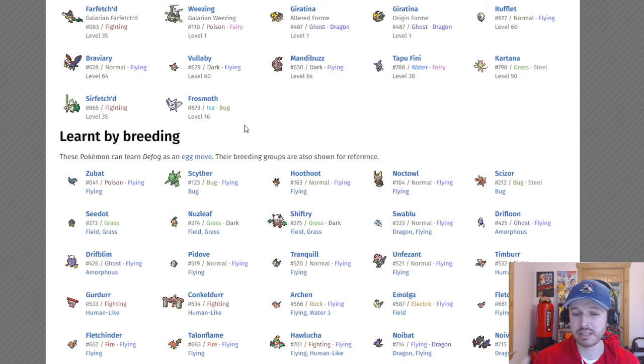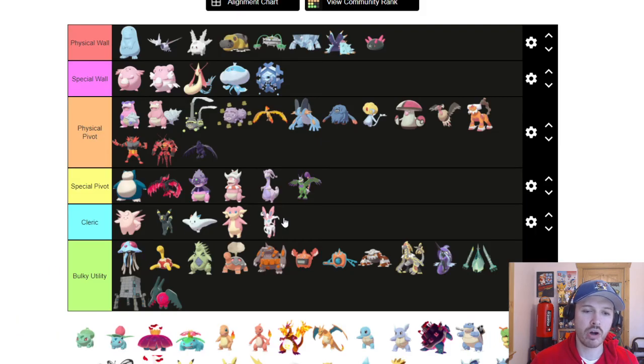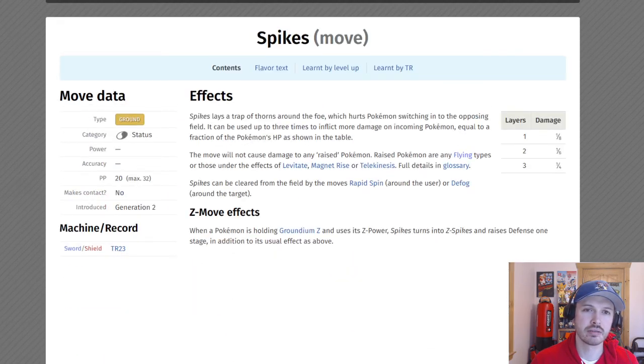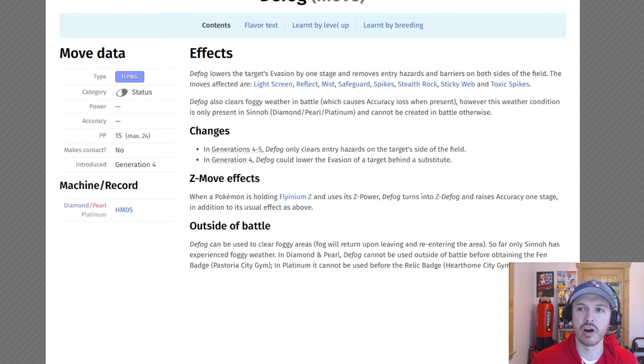You can also be proactive about hazard prevention using Taunt. Cinderace gets a unique ability, Court Change, which flips your opponent's hazards to your side — very useful. You'll definitely want at least one Rapid Spinner or Defogger on your team, as these are high-priority picks. To recap: we covered type cores, walls and pivots, Stealth Rocks, Spikes, Toxic Spikes, and how to remove them with Rapid Spin and Defog. Thanks for joining me — let's have an awesome draft tonight!